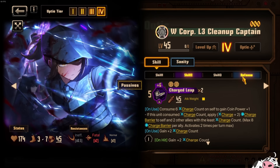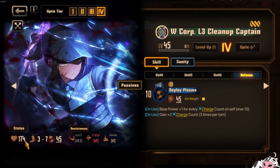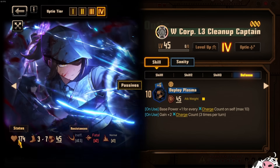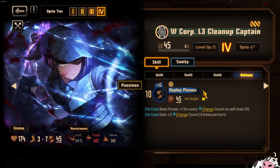The other charge count gain is your defense skill, where you must eat 3 hits in order to get 6 charge count. And you are also pretty squishy — 174 HP at level 45 Uptie 4. That is really not great, more of a DPS-oriented stat line honestly. So you don't really want to be using this guard skill to take hits so freely.